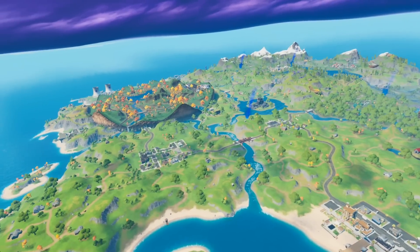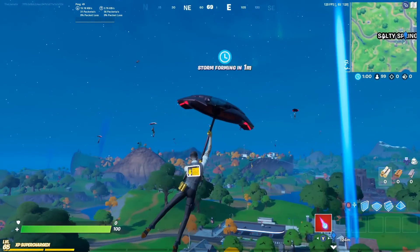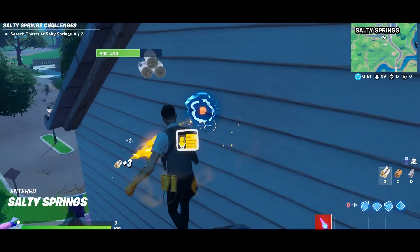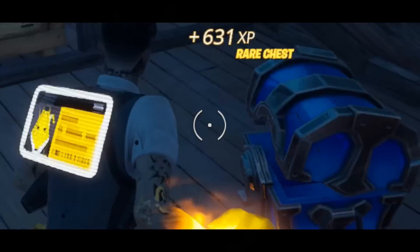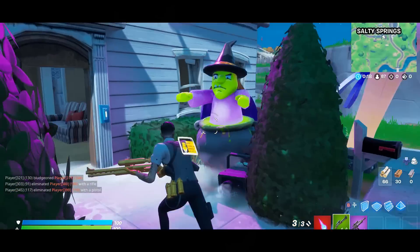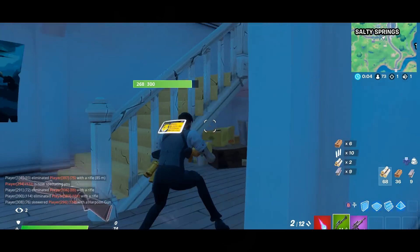A bunch of the other locations have similar changes. Let's check out Salty Springs — if you head over to this building, it has some special decorations and there are a lot of people going here. If you glide by, you can see all the fog and the inflatable tube guy out front. Let's break through here and get some loot — let's grab this rare chest. We got some shields. If we take a look at the front, you've got the inflatable guy, the inflatable witch, and the fog, which looks super spooky. Got him — though he took off a lot of our health.